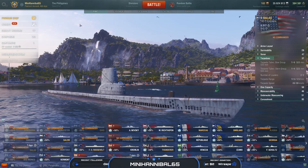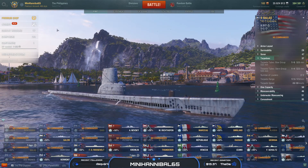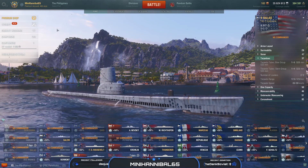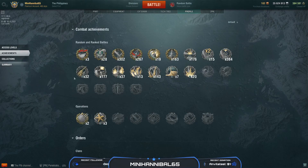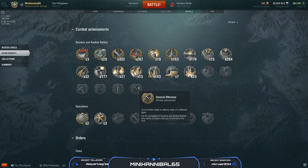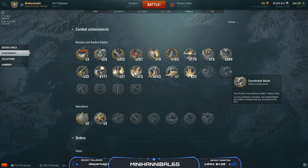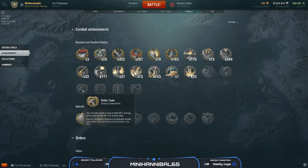Division Stars are returning. You can earn up to three stars per clanmate: one for victory, and two more through new Division achievements. Five new achievements have been added: Coordinated Attack, Strike Team, Shoulder to Shoulder, Brother in Arms, and General Offensive. Earning a Coordinated Attack — seven enemy ships destroyed by your division — grants an extra star. Earning Strike Team — your division dealing damage equal to 50% of all enemy ships' total HP — grants the third star. These stars earn you various rewards such as flags, credits, and XP.